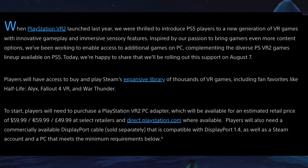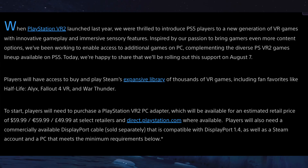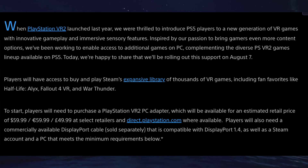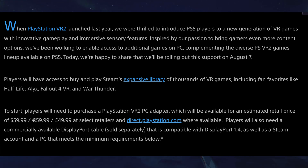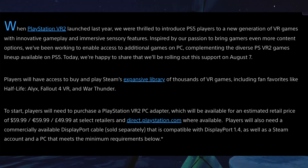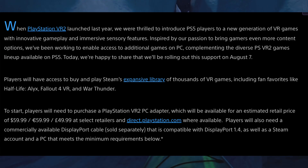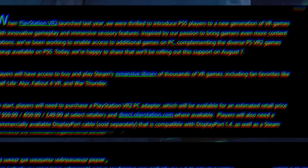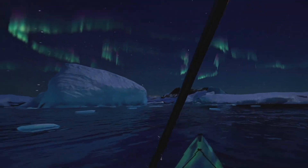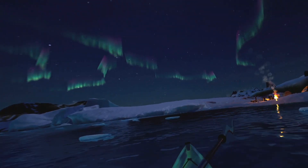To start, players will need to purchase a PSVR 2 PC adapter, available for an estimated retail price of $59.99 and £49.99 in the UK, at select retailers and PlayStation Direct. Players will also need a commercially available DisplayPort cable sold separately, compatible with DisplayPort 1.4. DisplayPort cables are pretty cheap, but that is an additional cost on top of the adapter breakout box.